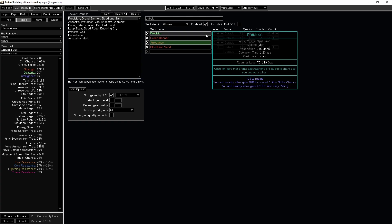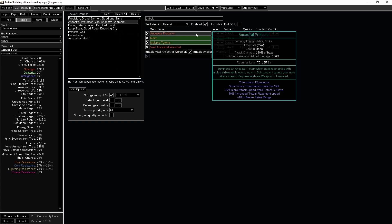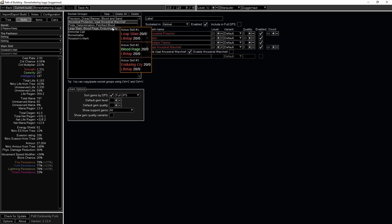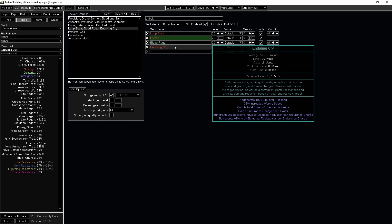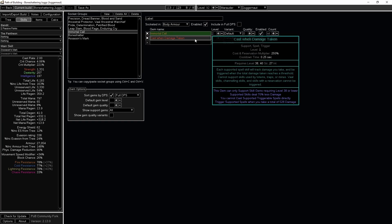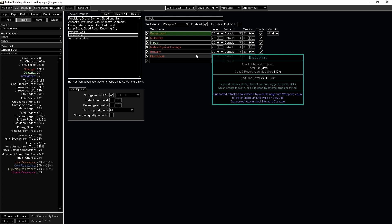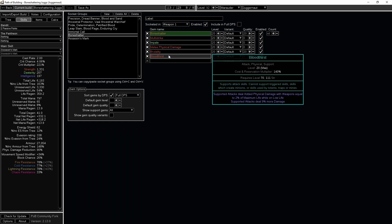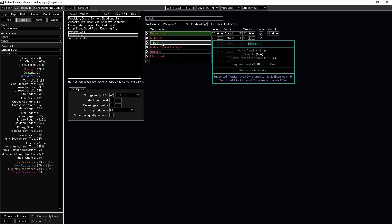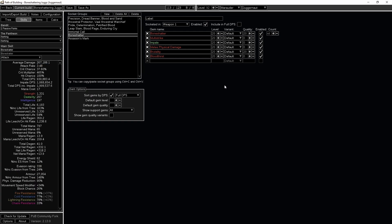On to the skills. This build utilizes Precision, Dread Banner, and Blood and Sand, all linked to Arrogance to reserve your life. For the totem setup I'm using Ancestral Protector with Maim, Multiple Totems, and Vaal Ancestral Warchief. My other auras are Pride, Determination, and Petrified Blood, all linked to Enlighten. Then there's the typical Leap Slam with Life Tap, Blood Rage, and Enduring Cry on left click, with Immortal Call linked to Cast When Damage Taken. For the primary skill we have Bone Shatter linked to Multistrike, Impale, Melee Physical Damage, Brutality, and Bloodthirst. I'm not entirely sure Bloodthirst nets the most damage here - you might be better off going for Ruthless instead for help with clear and potentially better damage. Alternatively you could replace Impale for Ruthless, but that would require moving your tree around and getting impale chance on gear, which is already hard given you need good stats and strength.